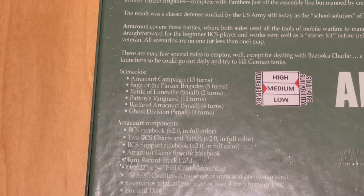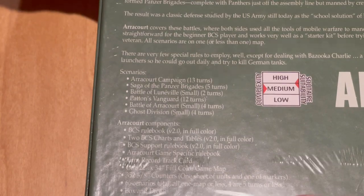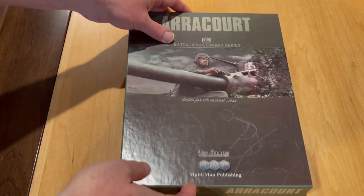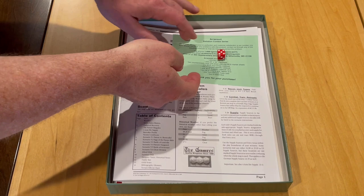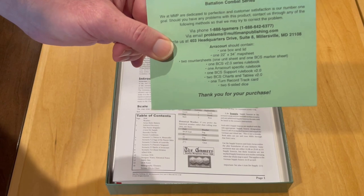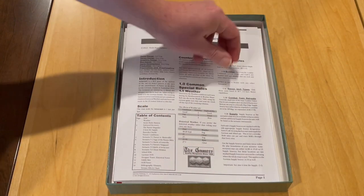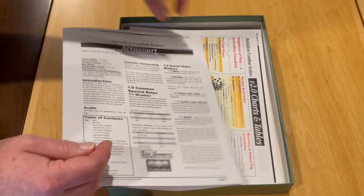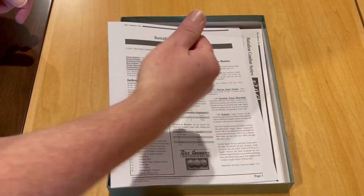Without any further ado, let's rip the shrink on this and see what is inside the box. Inside the box, we have the standard MMP inventory slip, and we also see one of the two D6s — the red die. And there's the white die as well. We've got our two six-sided dice.